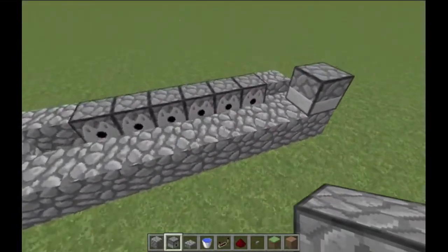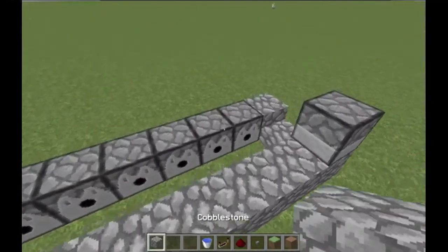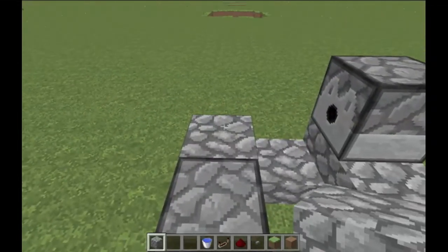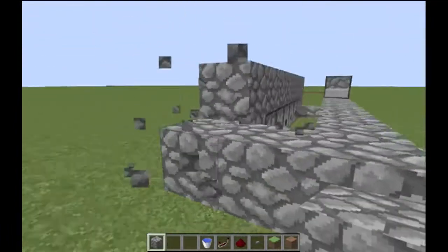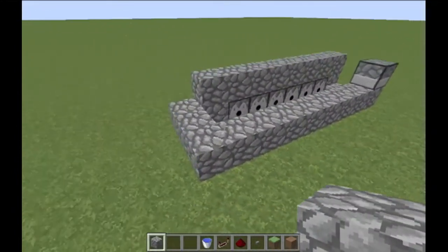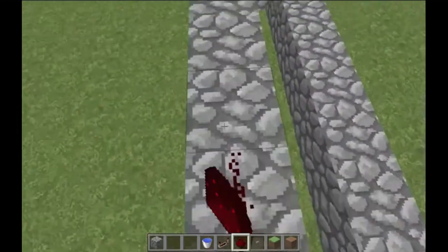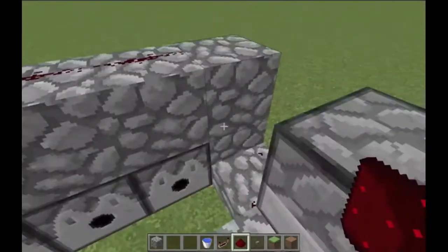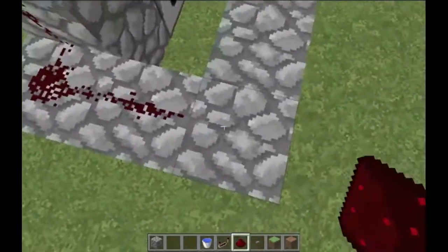Grab another dispenser and put it right there — that's all seven dispensers done. Next, cover the top of the dispensers with cobblestone, leaving one block open right here. You're going to put redstone right there which is going to go all the way over, activating all the dispensers.